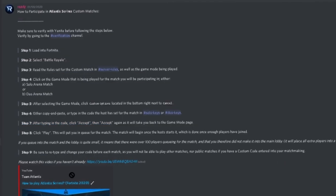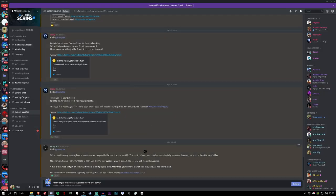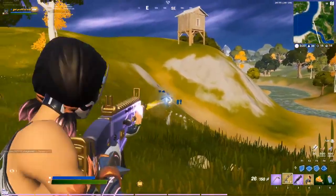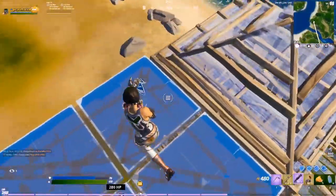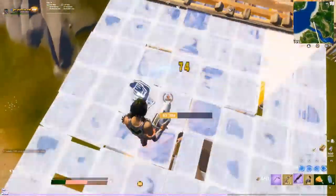You read the rules and that's how scrims work. There's actually a channel called 'how to custom' which explains all of that. You should also keep an eye on the custom updates channel to see if they ever call anything off — some days they just won't host scrims at all. Now that's out of the way, I'm going to show you guys a few other servers besides Atlantis Scrims, which will be linked down below.